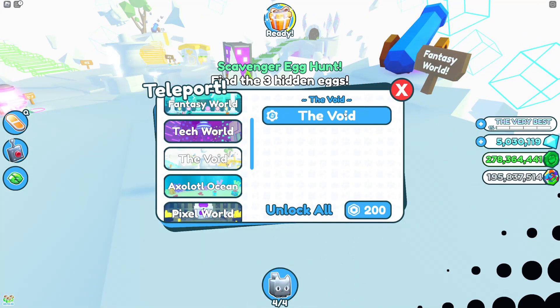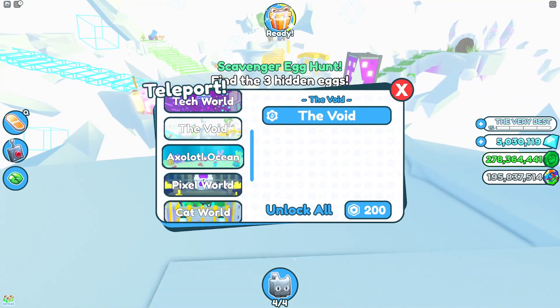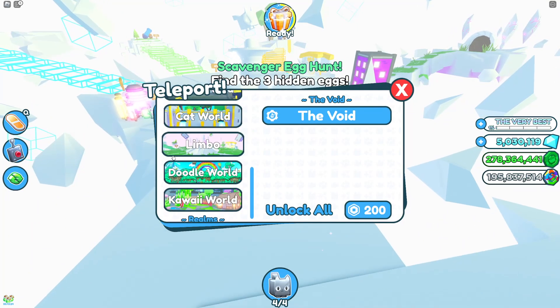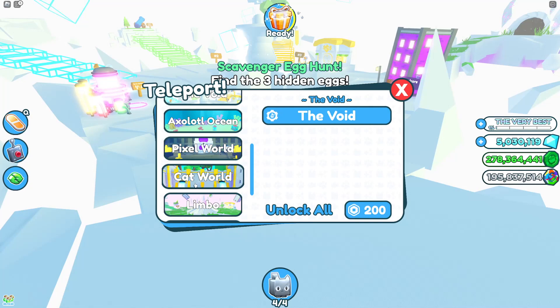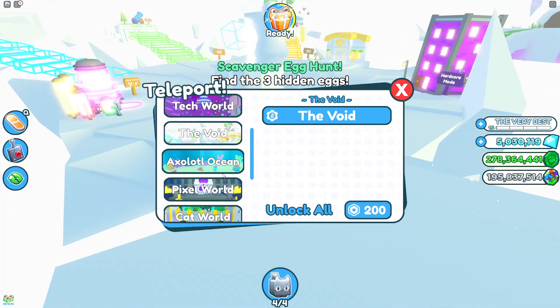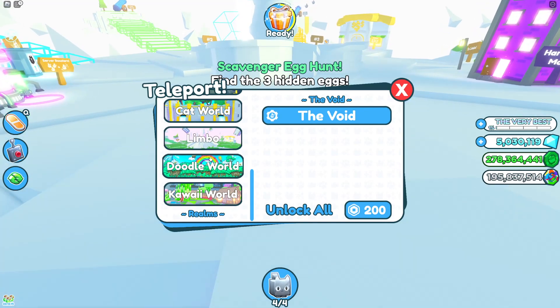In the Void, go to the secret portal. If you unlock the Void and then unlock Ocelot Ocean, Pixel World, and Cat World, you can unlock Limbo. So unlock those four worlds in the Void world to unlock Limbo, and from Limbo you can get to Kawaii World.